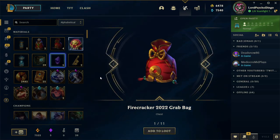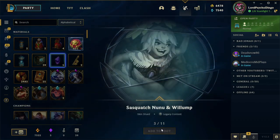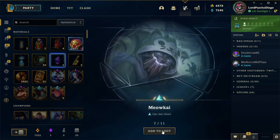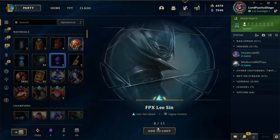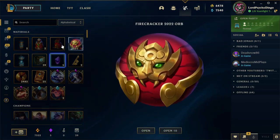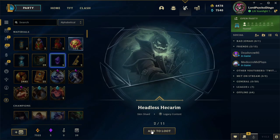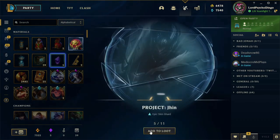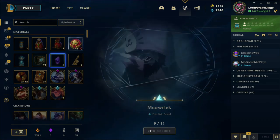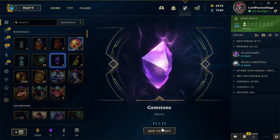Grab bag — I have six of those now. Northern Storm Volibear, Nunu basically, Old God Ivern, Core Reef Malphite, Mercenary Katarina, Meowkai — good skin. I don't like Lee Sin. Sand Scorch — he has better skins. Dark Waters Vladimir. So I actually have seven of those to open. Mad Scientist Ziggs, Headless Hecarim, Cyber Pop Zoe, El Tigre Braum, Project Jhin, Sentinel Olaf, Mew Sona, Pulsefire Pantheon, Meowrick. This is the skin I got six times — Silver Fang Warwick. And another gemstone.